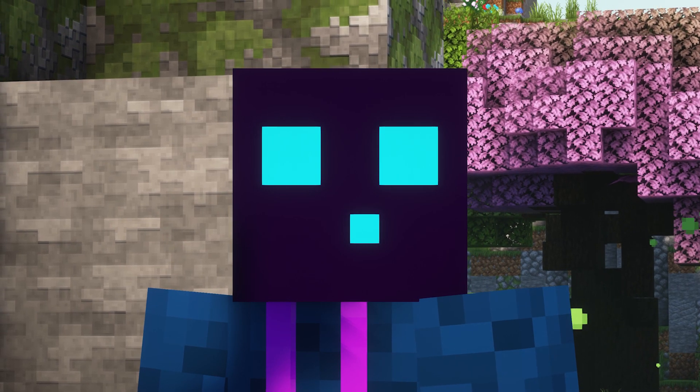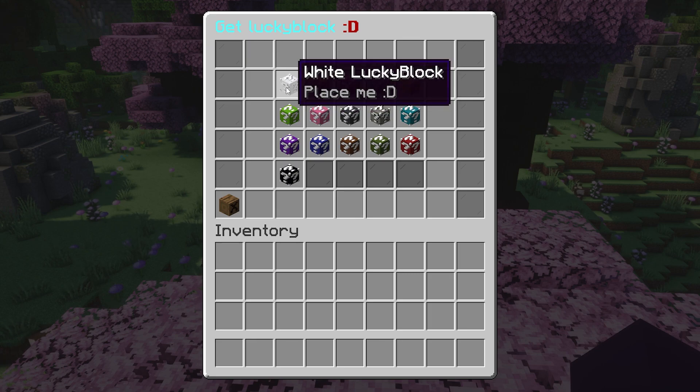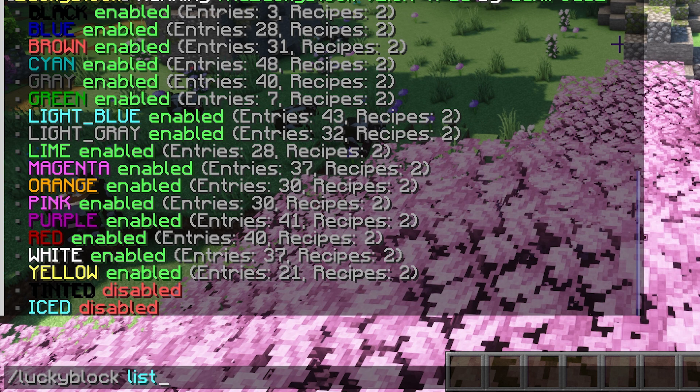Now let's check out Lucky Block NTD. I'm gonna type slash Lucky Block GUI GET. This will open an amazing looking GUI where we can give ourselves some Lucky Blocks — there's one for pretty much every single color, and all colors do something else. By typing slash Lucky Block Lists, you can see all the different types of Lucky Blocks and how many entries each one has.